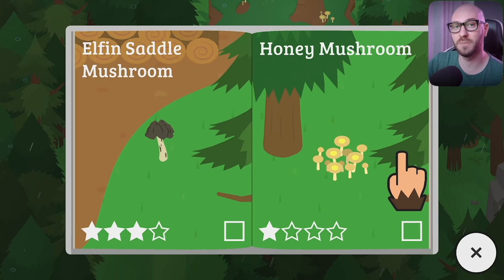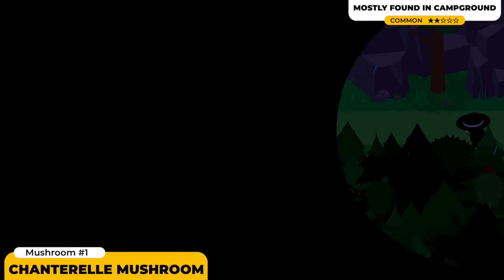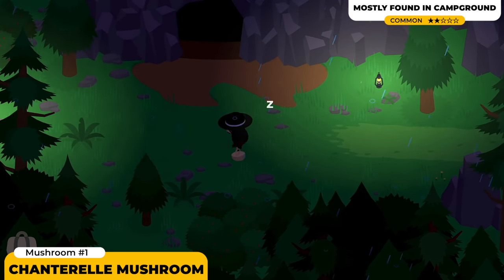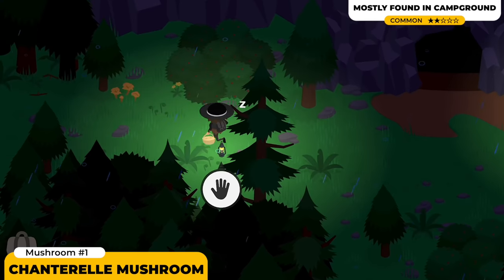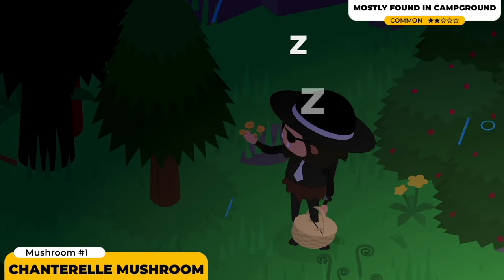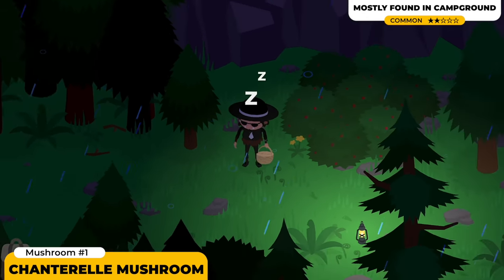Let's start off with the first mushroom, the Chanterelle Mushroom. This yellowish mushroom is usually found around the camp — absolutely everywhere. I've even found this one at Sasquatch's house. All you gotta do is just walk around and it will spawn in randomly, even during rainy days. So don't worry about finding this one; it's definitely gonna come across you eventually.